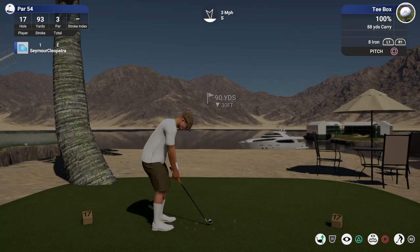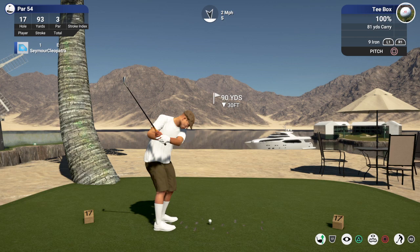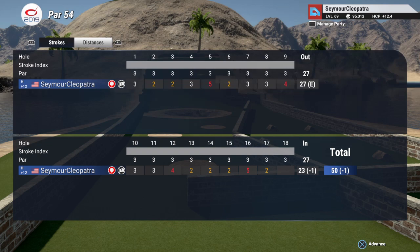All right, let's drop this on the green. Beauty. Sweet. Here's a putt for birdie. Decent little putt there. And after that one you'll go down to one under par.